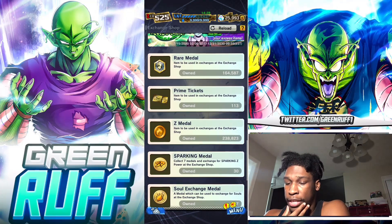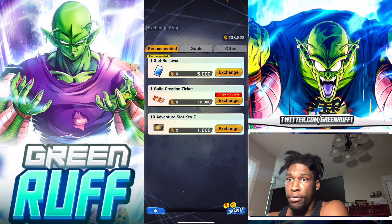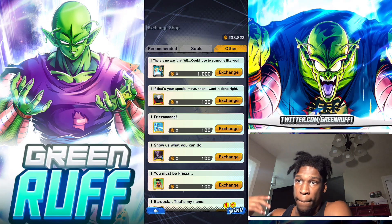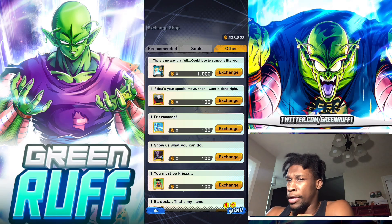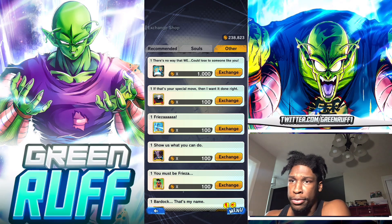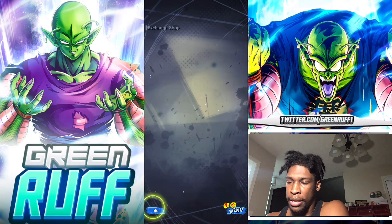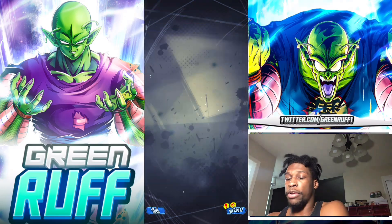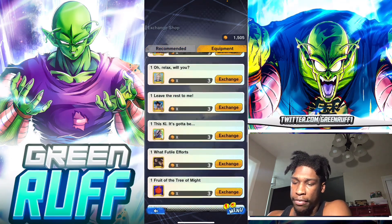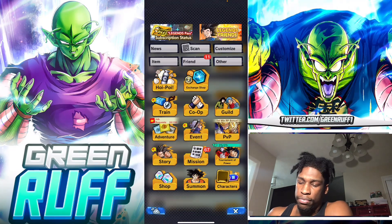There are also exchange shops. The Z metal shop has PvP equips and old ones they've added. The only way to get Z metals is when you summon a unit you've already 14-starred - it converts that Z power into Z metals. OG players will have a lot of Z metals because they've pulled more copies of older units. Newer players probably won't have Z metals yet. There's also an equipment metals shop with plat equipment for certain LFs and good gold and silver equipment.